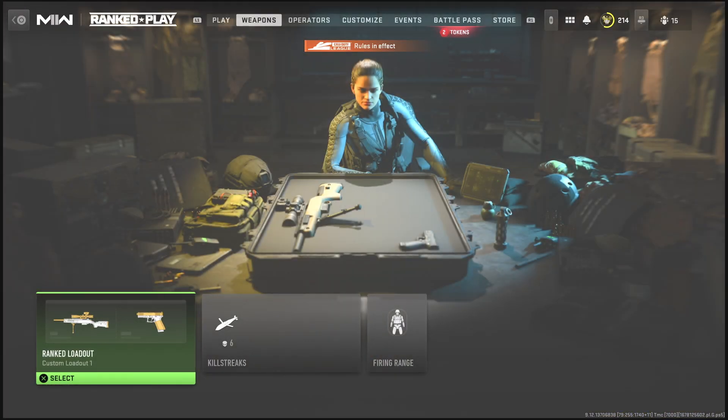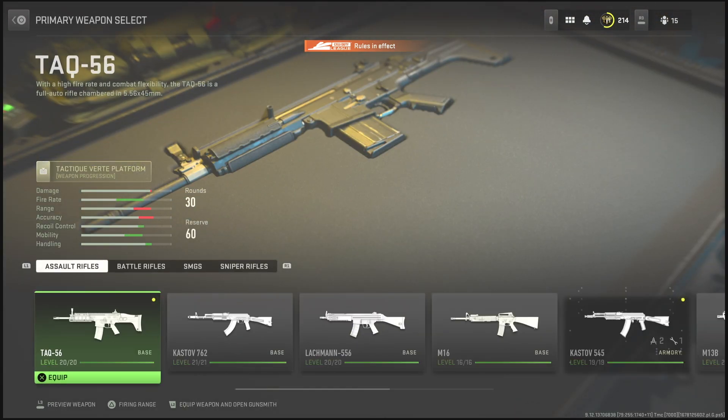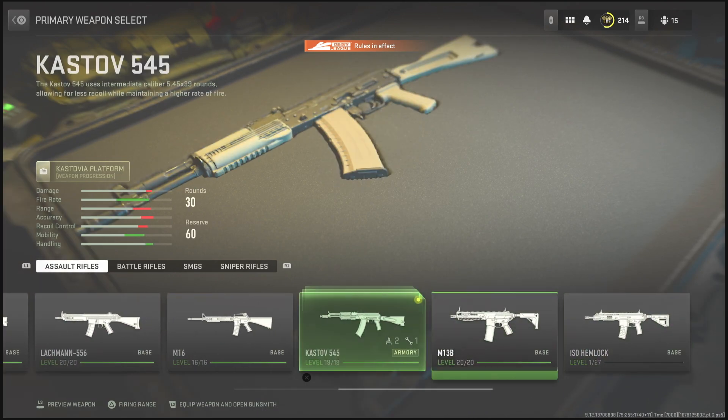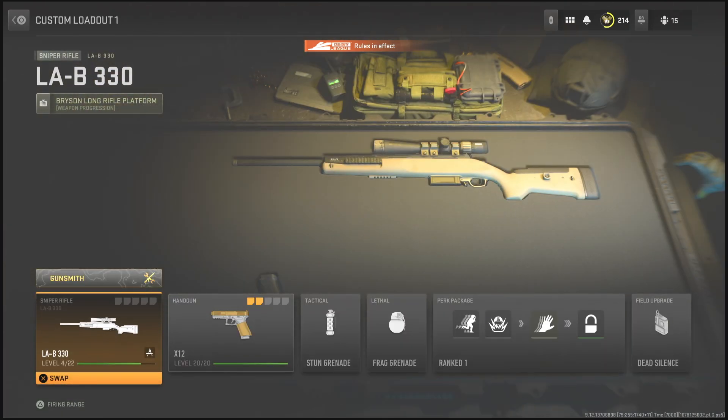Once you guys have clicked on Modern Warfare 2, you want to go down to Ranked Play. Once you get into Ranked Play, just hit R1, and you will be at the weapon screen where you will have every gun and every weapon unlocked in the game, along with all the attachments unlocked as well.